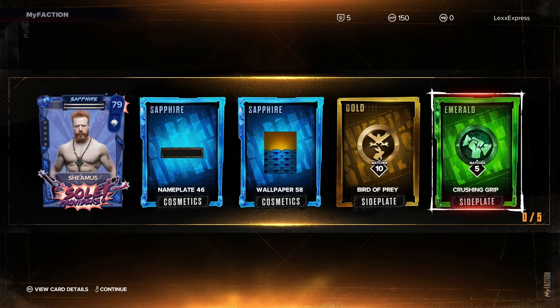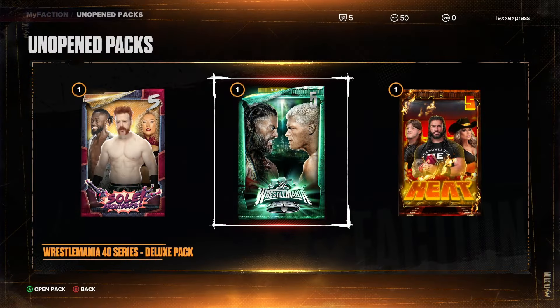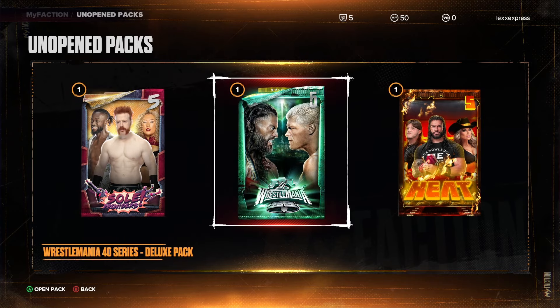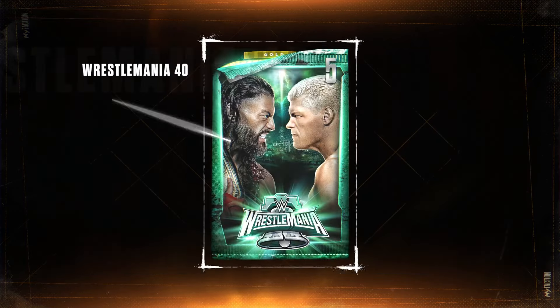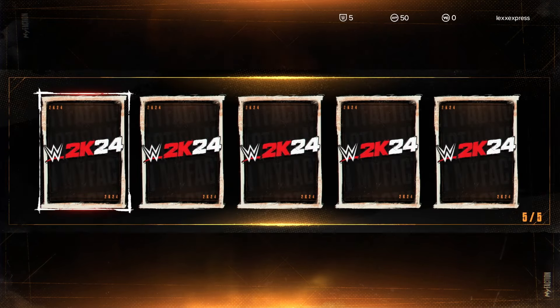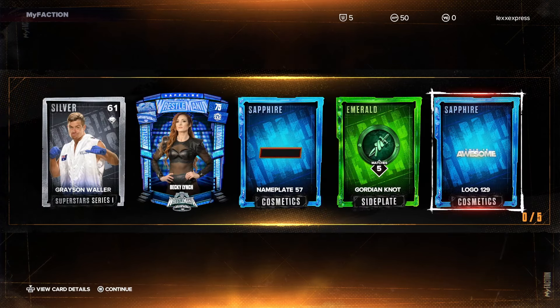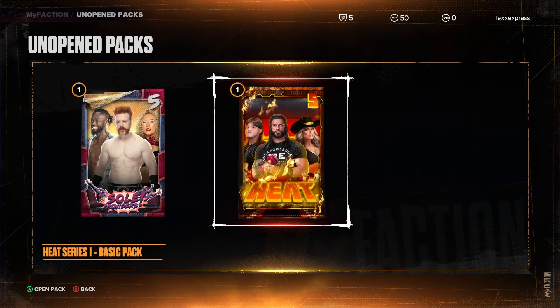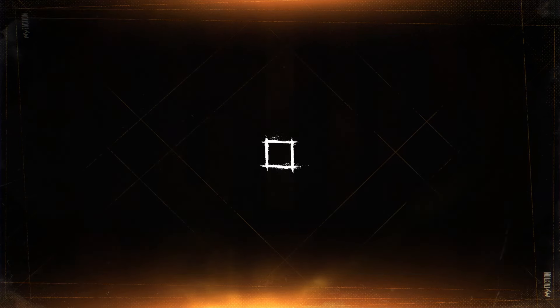We got Soul Providers Sheamus, 79 overall. Back with the final three packs again - we have Heat, Wrestlemania, and Soul Providers, all via the locker code. I did it on PC, I did it on Xbox, and I did it on PlayStation. Oh nice - Becky Lynch Sapphire, 75 overall. I like the artwork, it looks like a big old box. Nice way to celebrate Wrestlemania. Now let's check out this Heat pack.